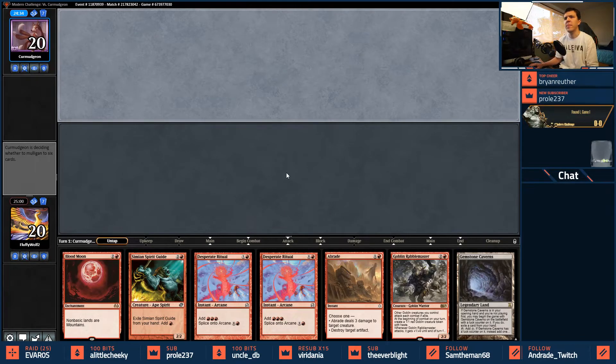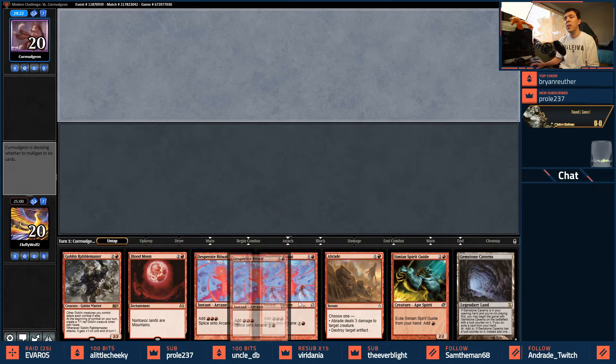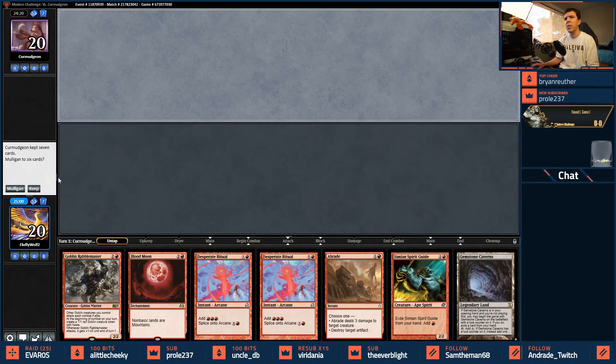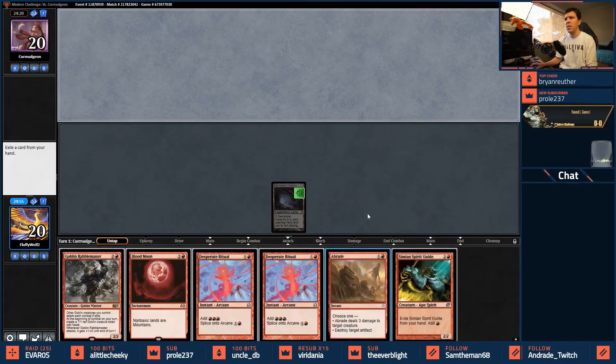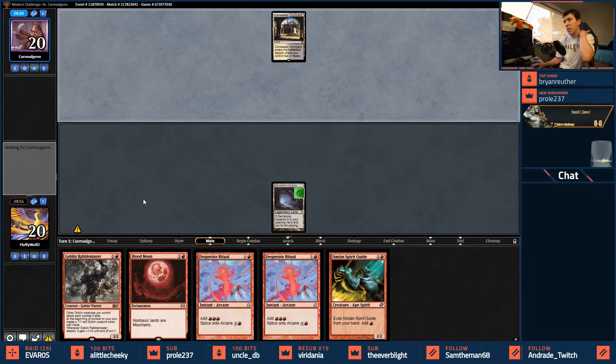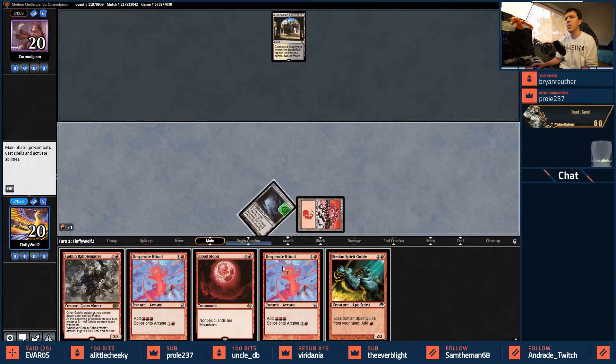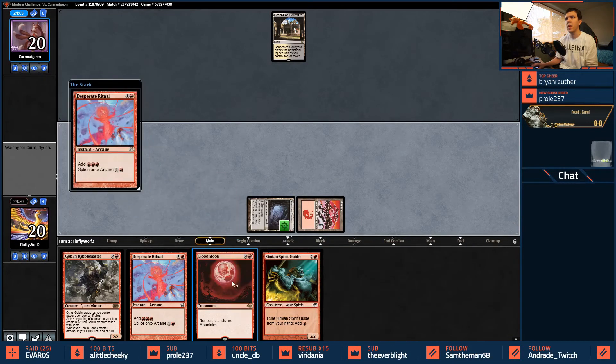I like being able to turn-one Blood Moon. It's a little risky because after that I'm not doing a whole lot. We probably keep the Desperate Ritual and get rid of the Abrade — that way when we draw our second land I can play Rabble Master behind it. We'll see if our opponent has their basics or a Thoughtseize-type effect.